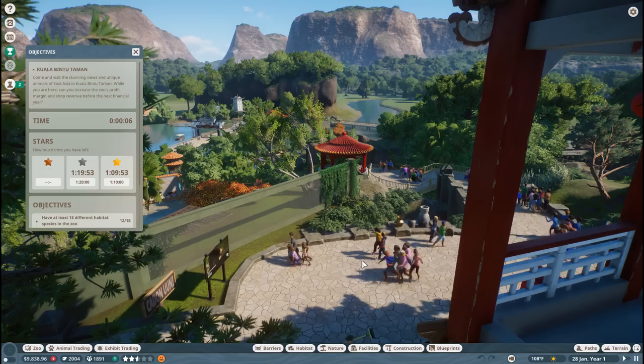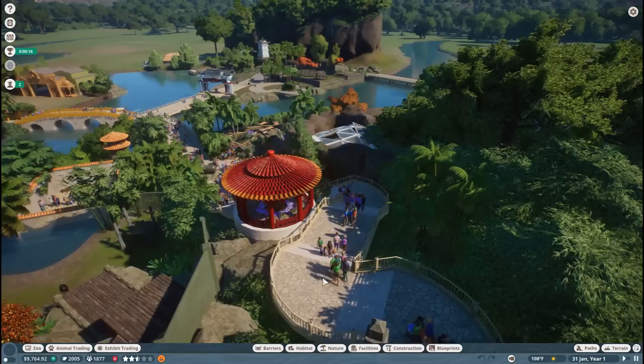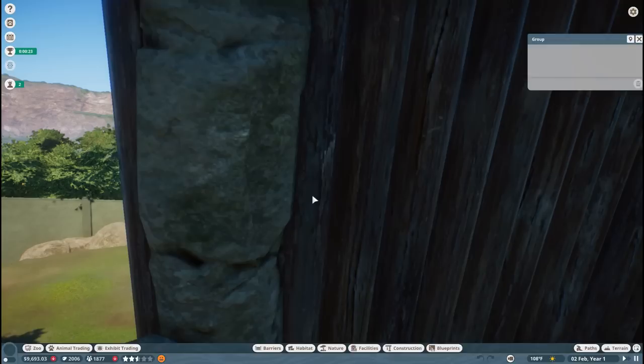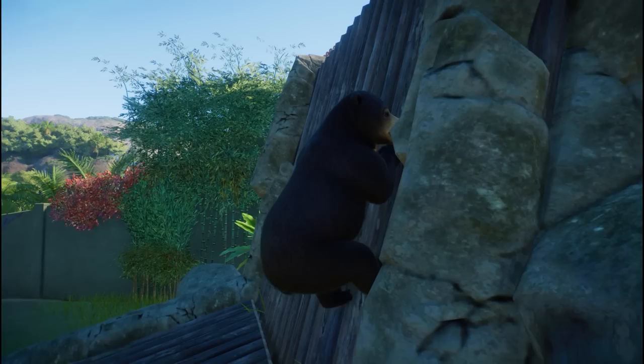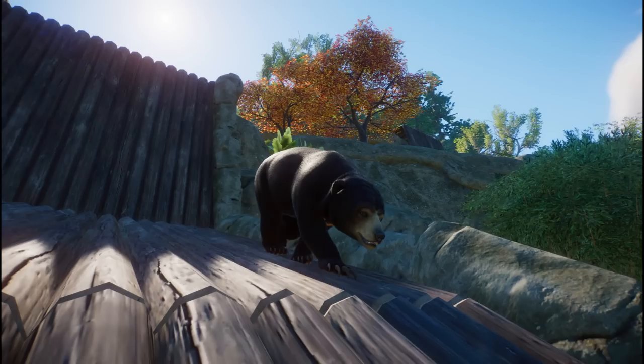Look at how beautiful this is! These mountains are just covered with tropical, lush plants. Look at this cool little staircase. Oh my gosh, is that a sun bear? We need to pop down here to see what kind of wonderful ursine this is. Look at that — it's our very first glimpse at the new sun bear!